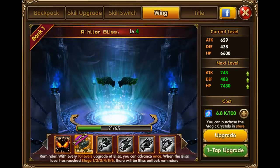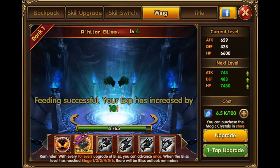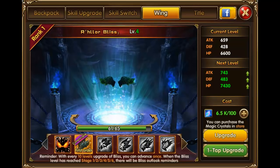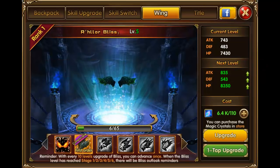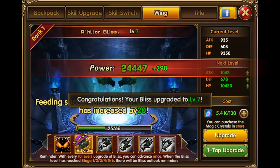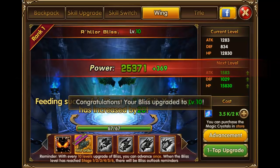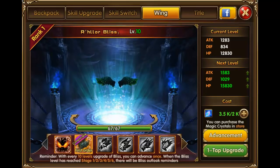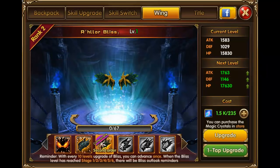Go back to wings and start leveling them up. It has a one-tap upgrade. It goes by experience - you fill the bar in the middle and level it up. I'm currently at level 5 on the first order. Let's spam that button and level up to the second order. Once you hit advance, you get a huge boost in power, and now I have my second pair of wings.